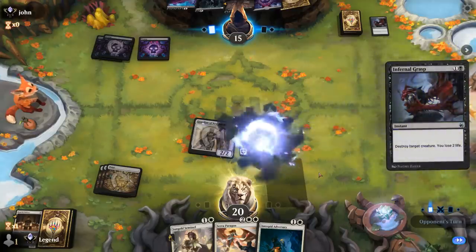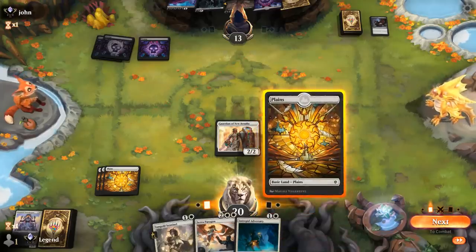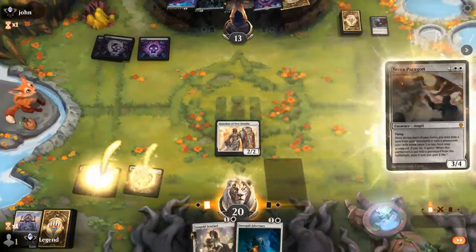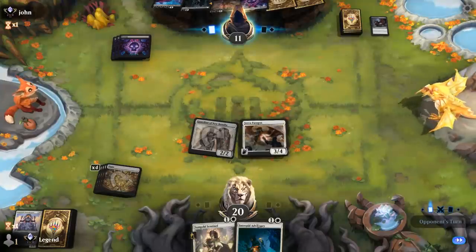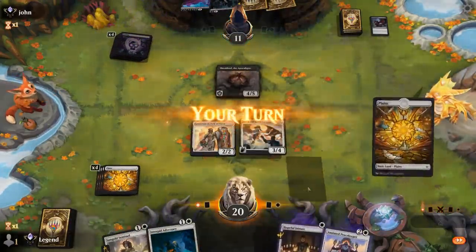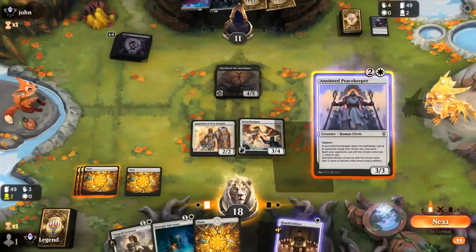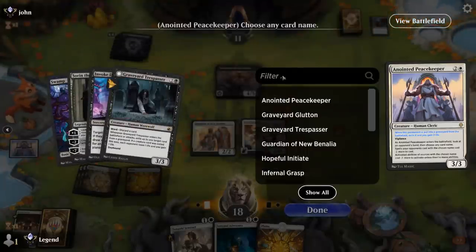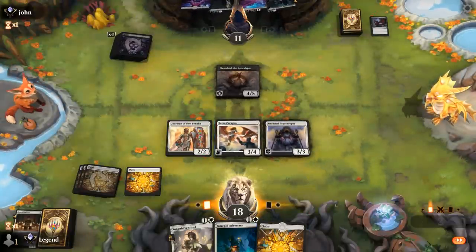Infernal Grasp now, as we suspected. But now we have Seraparagon we can leverage — probably play it now, then next turn get back our Peacekeeper again, and wait on Adversary until we have more mana. There's Shieldred. Now we can replay Peacekeeper and enlist Paragon with Guardian when it attacks. And I'm guessing Invoke Despair is what we want to name next to make it more expensive.